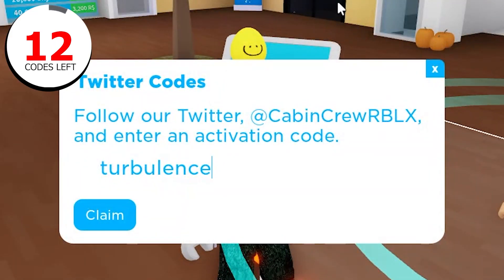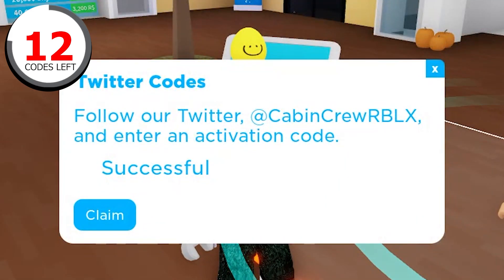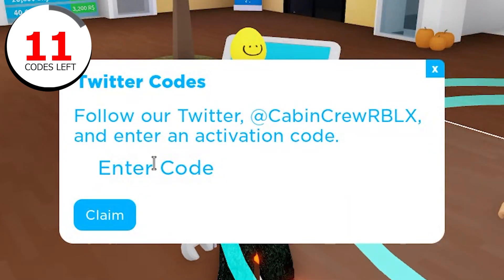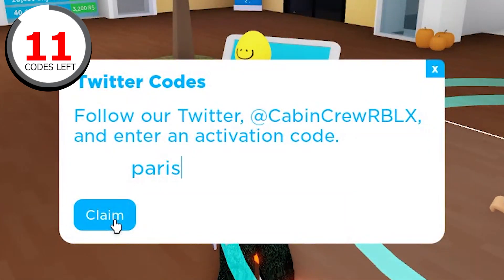First code is 'viash got turbulence' — viash gives 1000 skybox. As you can see it was successful, we got 1000 skybox. The next code is 'paris' — it literally gives you 2000 skybox. Oh my god, 2000 skybox, that's a lot!